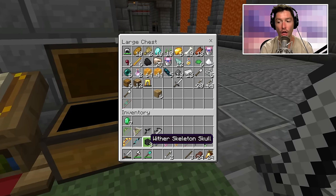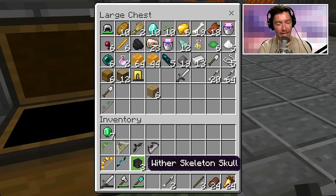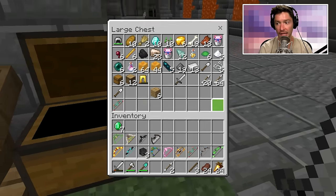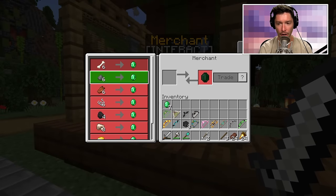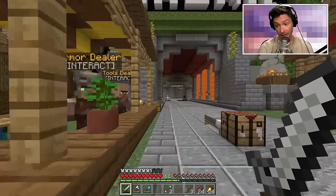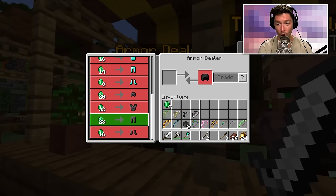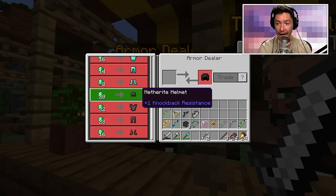Honey blocks are an awesome way to build — better than scaffolding because you can break them with your fist. I can't sell these honey blocks back to the merchant. The only bow I don't have now is the wither bow. I went and got the snake bow so I have everything except the wither bow. I need 42 emeralds to get it, plus emeralds for the rest of my netherite armor.